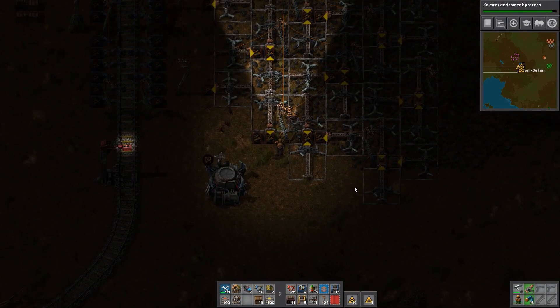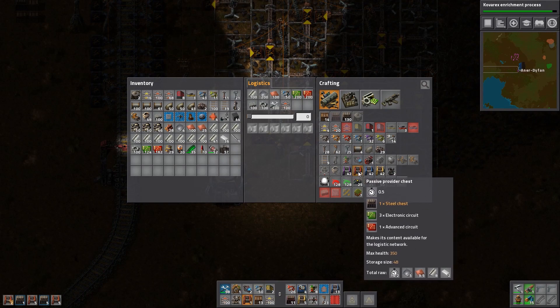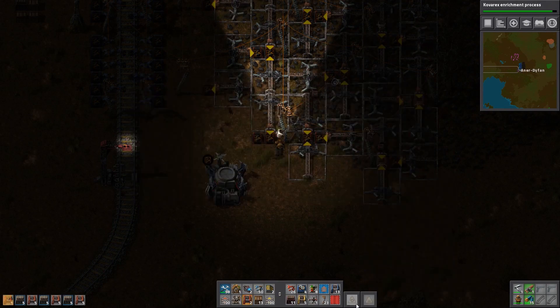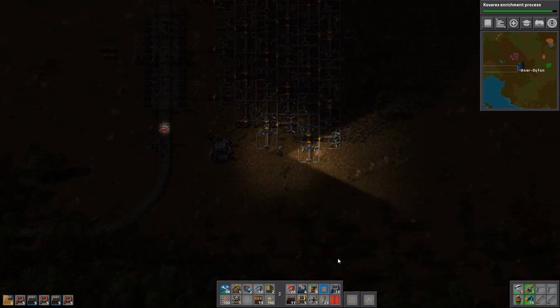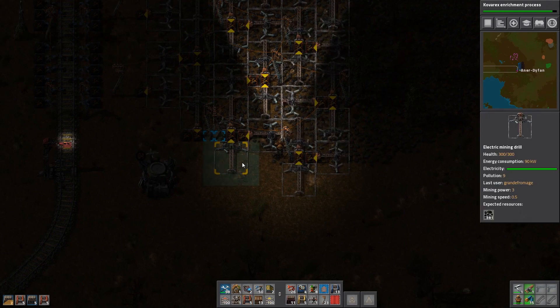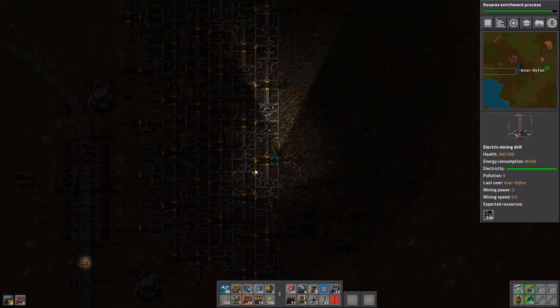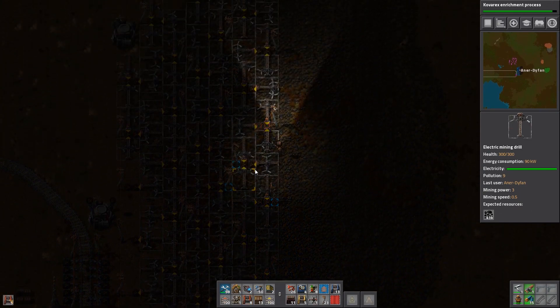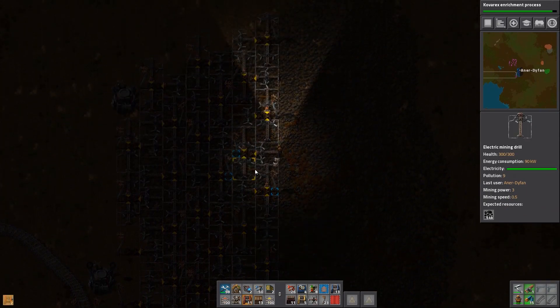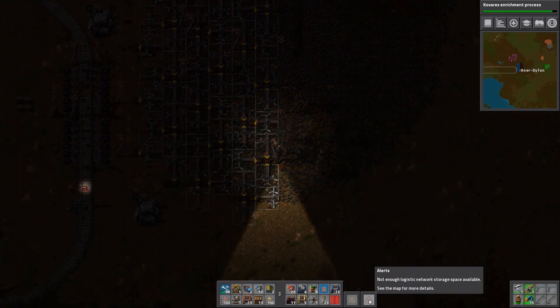What's it complaining it's short on? Those chests — passive providers. My inventory's too full, that's incredibly infuriating. It's not letting me do anything because it's too full. I don't want that — I've put the wrong thing in.